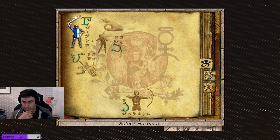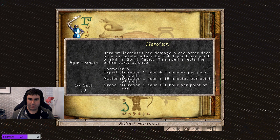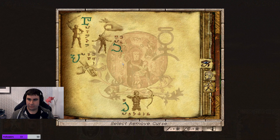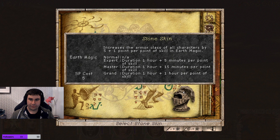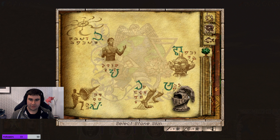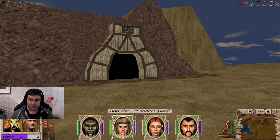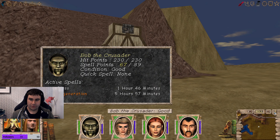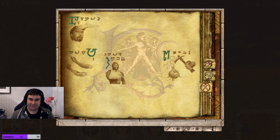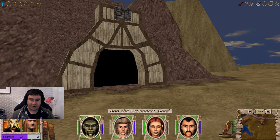We are here today to kill medusas, rescue some dwarves, and a whole manner of other things. Just wondering what would be good for the medusas — they're gonna turn our guys to stone quite often. We don't have protect from magic, so that might be a slight issue. We'll probably do a lot of running back and forth.